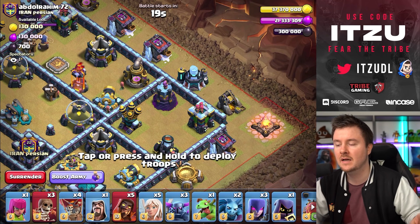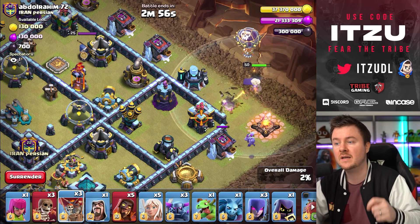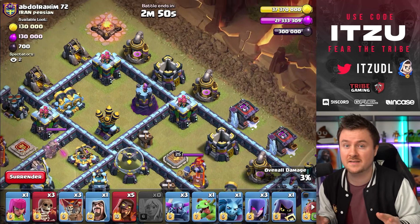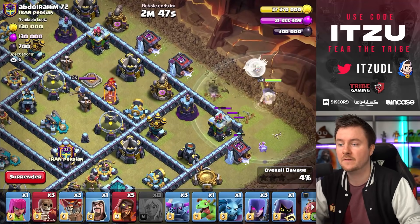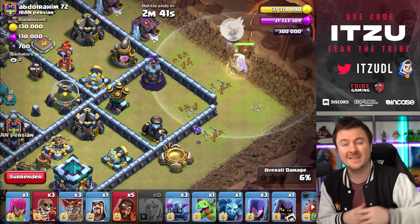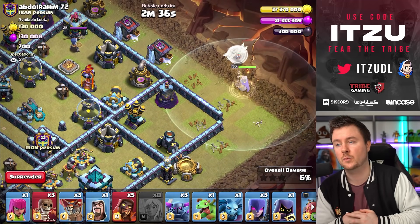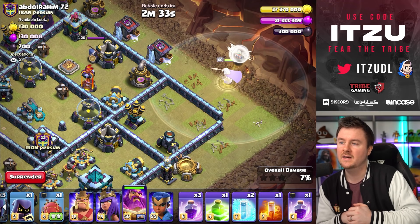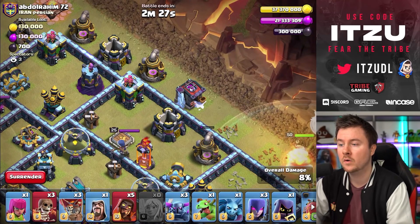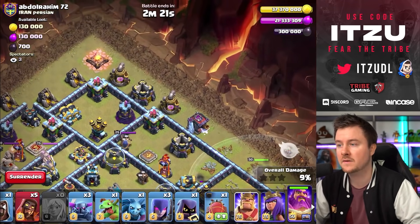We're starting off with the Warden, placed far on the right side to target the air defense — that's the main target. As long as we get the air defense everything is fine, but it needs to go down otherwise our healers have no chance to survive. The minion is doing a great job, already clearing the barracks, which saves the Warden a few shots. Now the Warden is going for the elixir collector and then the air defense — awesome.